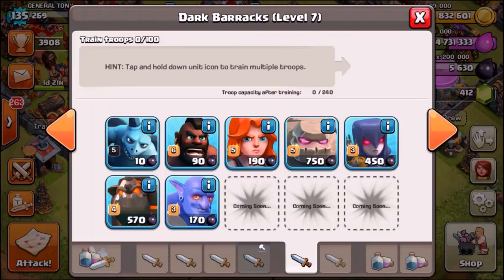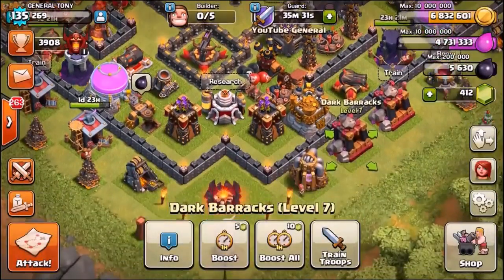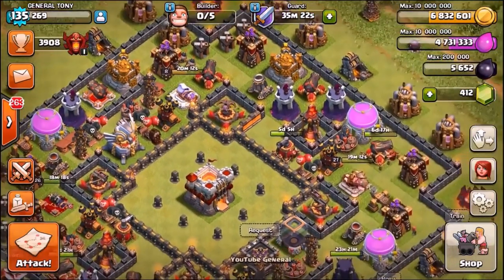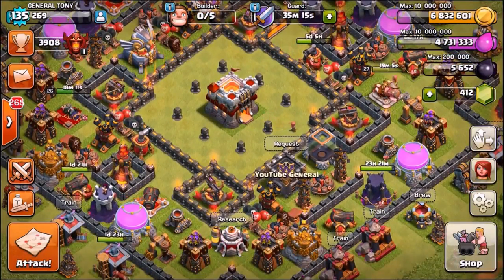It's going to be one of these seven troops inside of the dark barracks — which one is completely pointless? By the way, don't forget we are giving away 14,000 gems this Friday. Leave a like right now to show support, subscribe to stay up to date with the giveaways and videos, and click the raffle link in the description box below to enter.